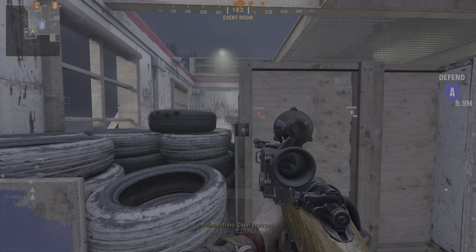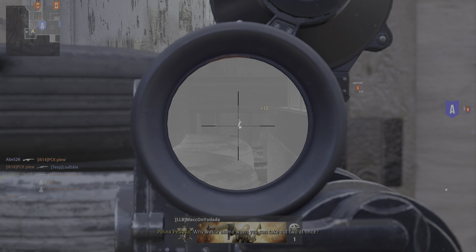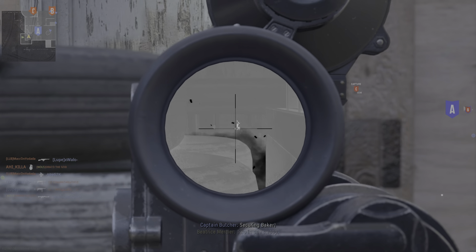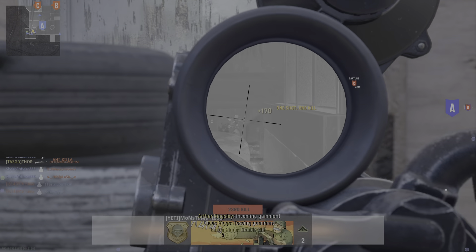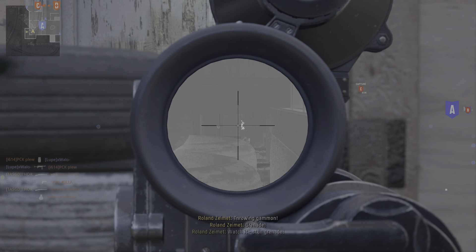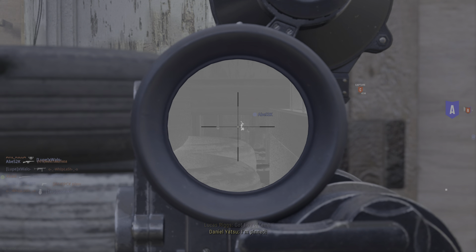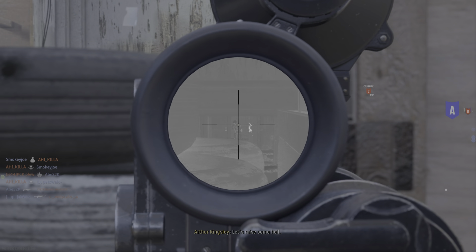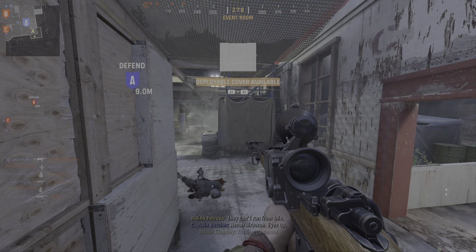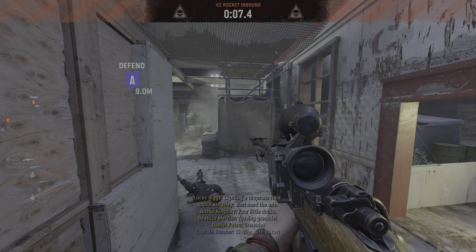Cover deploy. Double kill, double kill — when you can take two out at once. Securing Baker. Double kill — you thought I was down, you thought wrong. B2 rocket inbound, B2 rocket inbound. Closing with Baker.